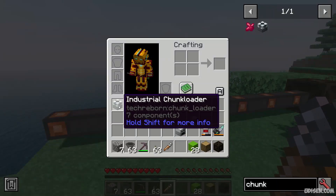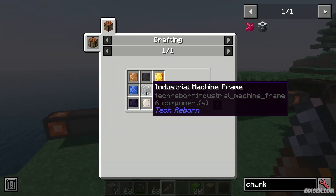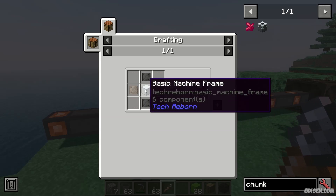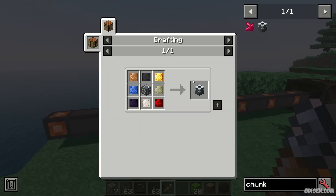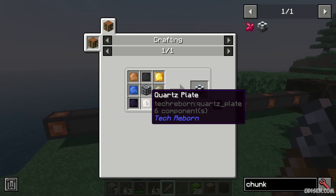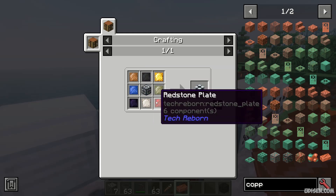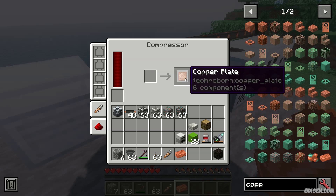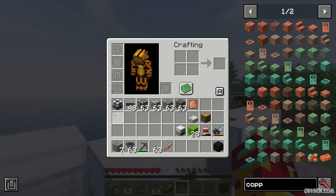Step number one: you must craft the Industrial Chunk Loader using very special materials — an industrial machine frame, an advanced machine frame (expensive as hell), gold plate, nickel plate, and redstone plate. To make these plates, use the corresponding ingot and place it in a machine called the compressor. From one ingot you get one copper plate — totally the same for any other materials.